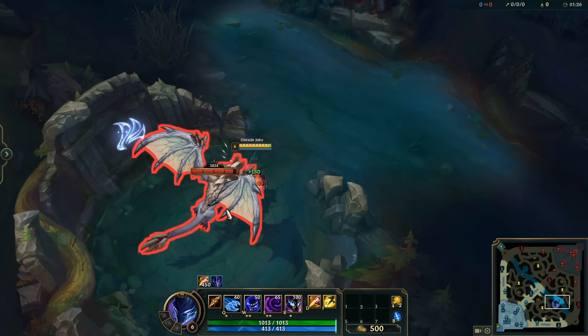Vayne's Tumble is an essential part of her kit, but it can take a second to get off the next auto attack. However, if you're next to a wall you can Tumble into that wall to get a much quicker attack off — this is great for getting that fast DPS whenever you need it.